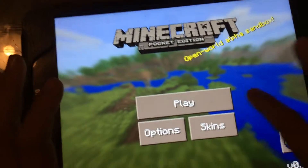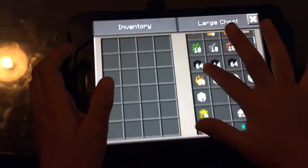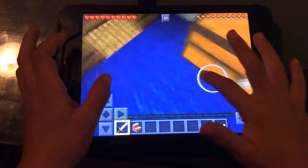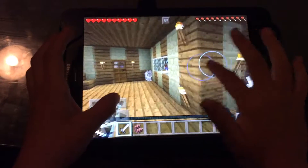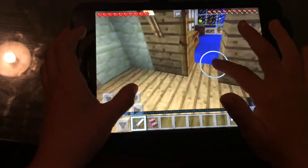Hello. Today we're going to be playing Minecraft and we're going to play by my lovely rules. In here I have an iron chest with an iron sword. So I'm going to go out and I think I'm going to build another building.